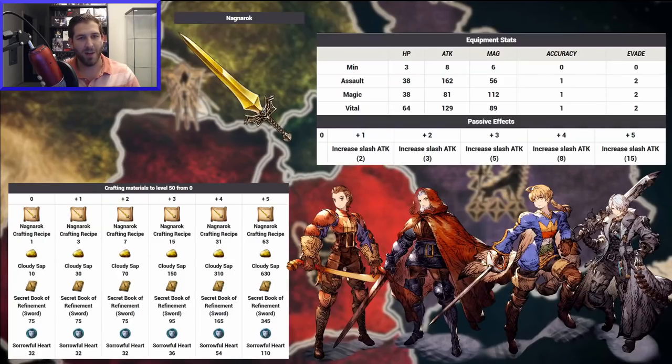Let's talk about the Nagnarok. This is an all-purpose sword — you can use it for magic users or just any sort of slash attackers. The slash attack goes all the way up to 15 on the plus 5, which is an MR value, and so are the stats. On the assault version you're going to get 162 attack. On the magic version you can get 112 attack. I have a plus 5 assault and a plus 5 magic on my main account and I use them all the time.